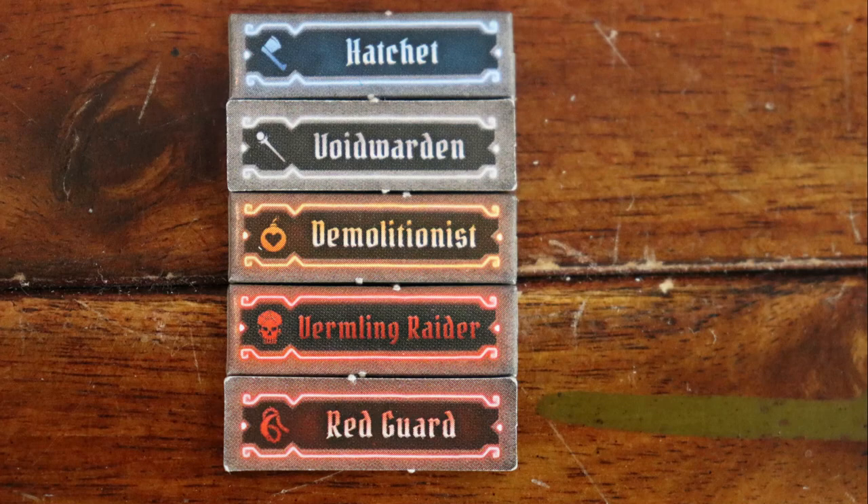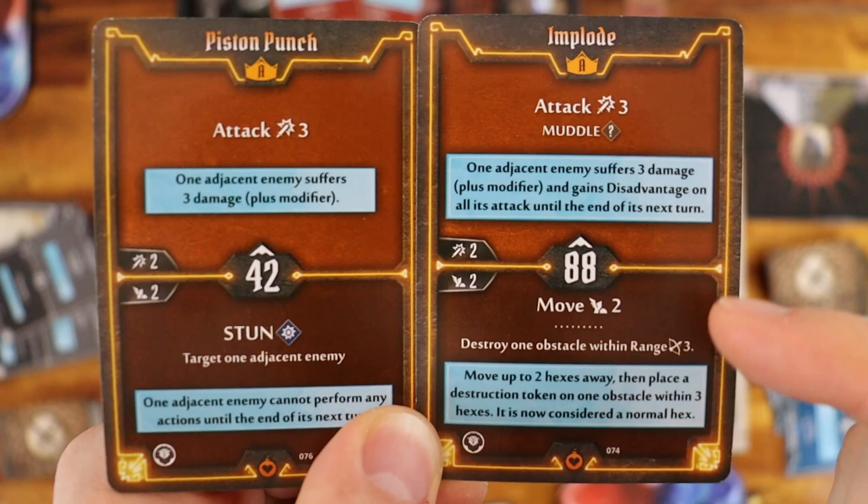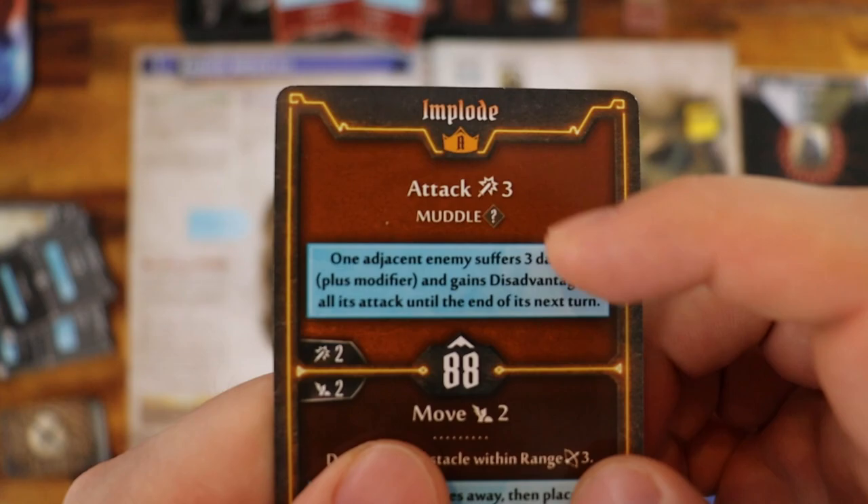For scenario 1, enemies have a fixed initiative of 50. Once the initiative is set, starting from the top going to the bottom, characters and enemies play their turns. If it is a character's turn, it's time to play a top action from one card and the bottom action from the other card in any order. Each action is read from top to bottom.